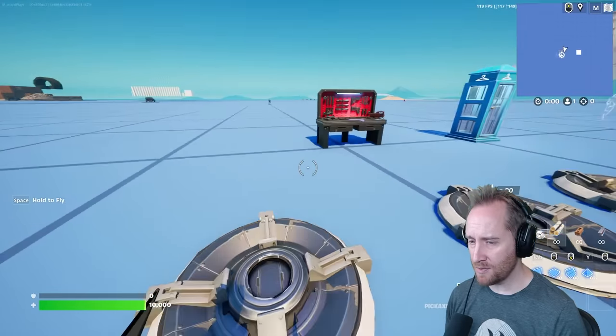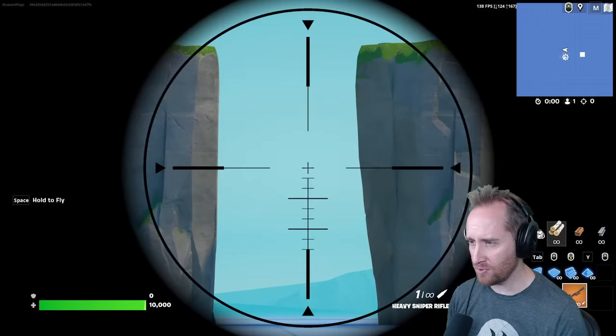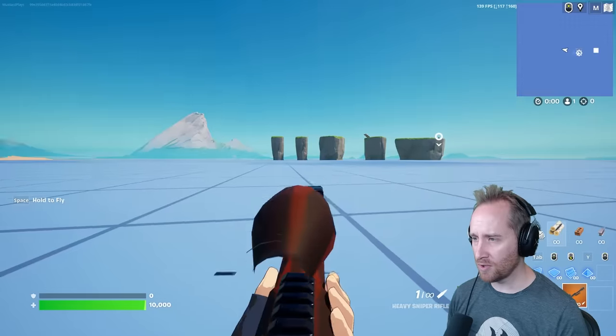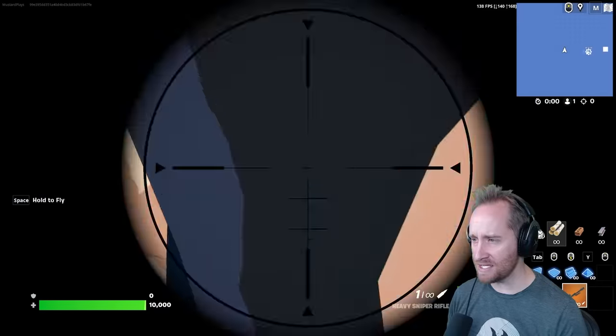Let's grab our guns. This doesn't have a scope on it — let's try the actual sniper. We're going to pull out and then boom — hey, that's actually pretty smooth. It works really well when the gun is already out. When I swap, it's not always perfect, but it's pretty solid.